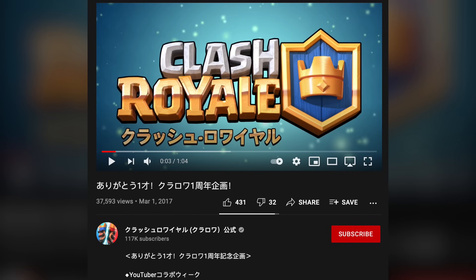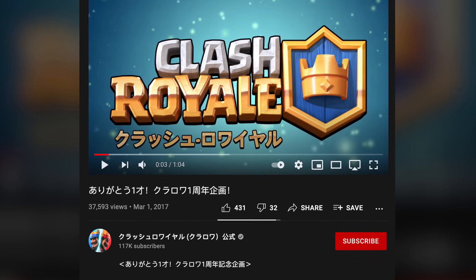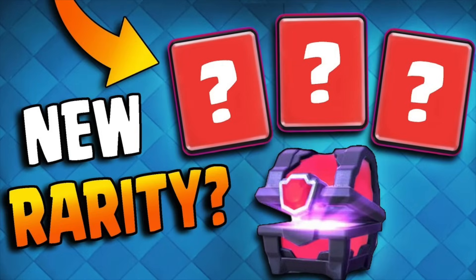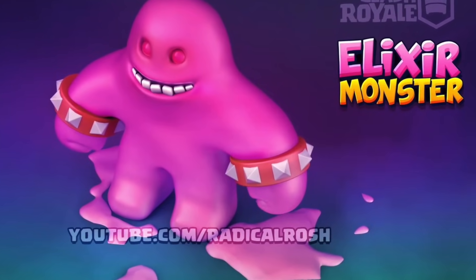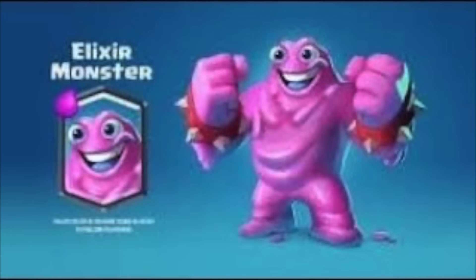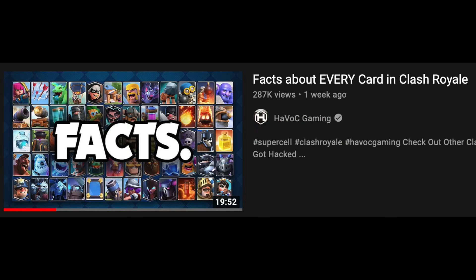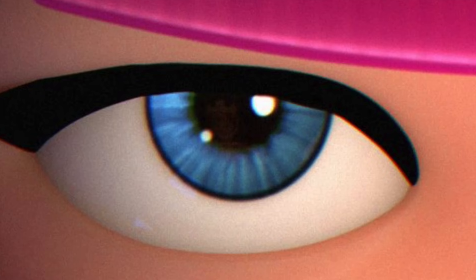In March of 2017, the Clash Royale Japanese channel uploaded a 1-year anniversary video where many noticed a red card coming out of the chest, thinking it hinted at a new rarity. It was simply a color change — that small red card on the chest had always been there. The original Elixir Golem was a scrapped idea but was hidden in the edge of an April Fool's image as a joke — little did anyone know it would be added years later. Zooming into the Firecracker's eyes reveals what looks like a mysterious figure in the reflection.